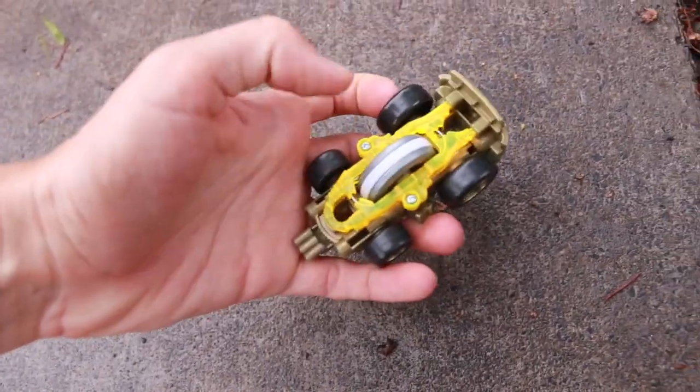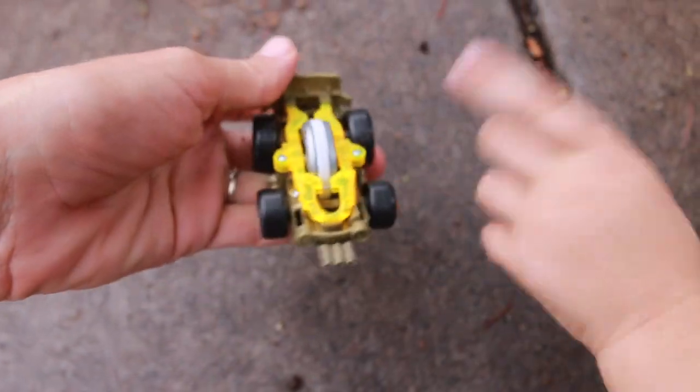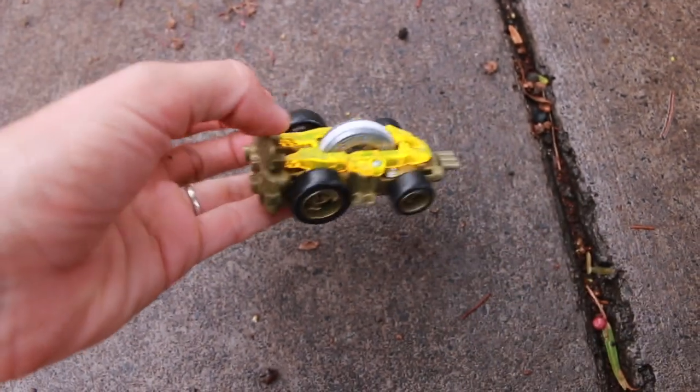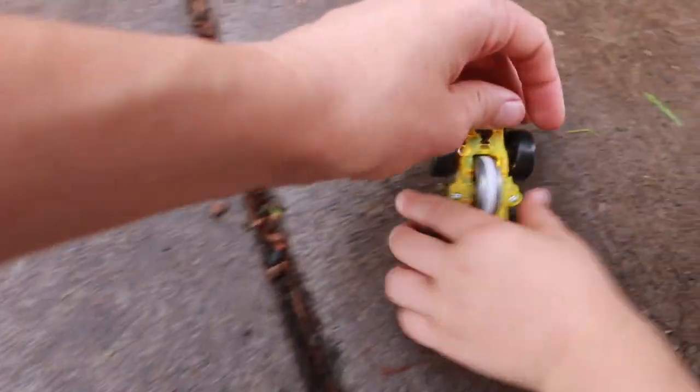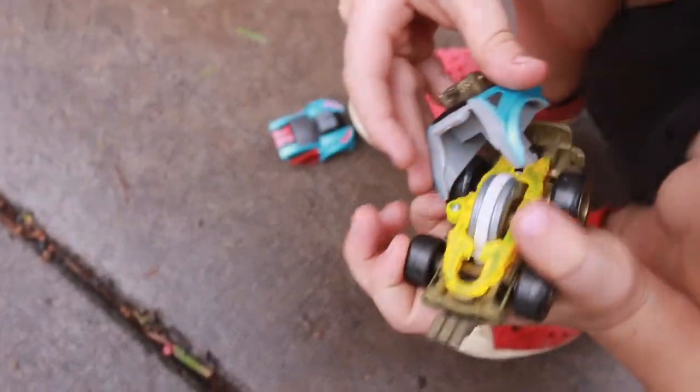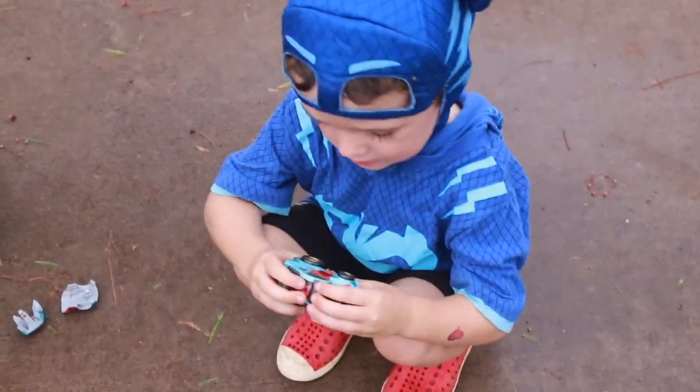Look at that under-armor! This is actually really well made. So look at the car here — this part is metal and that's a wheel that helps it propel, and these make it propel too. It's really neat. I like that it can pretty much transform — it could be this, or it could have the armor. The armor is pretty easy to put on too. Let's see Catboy put it on. Ta-da! Easy peasy.